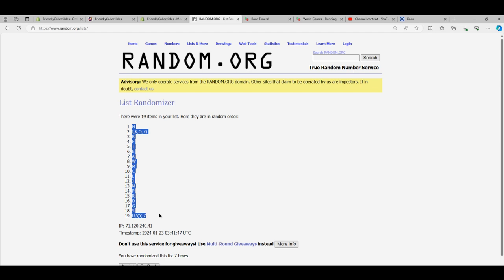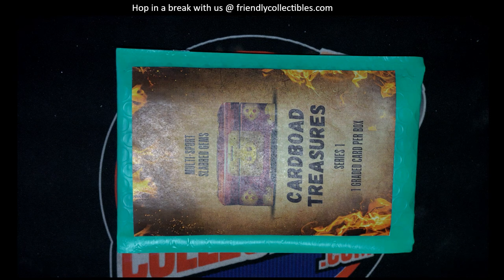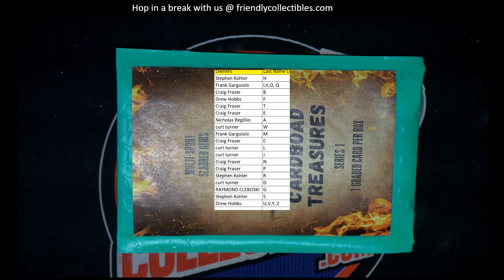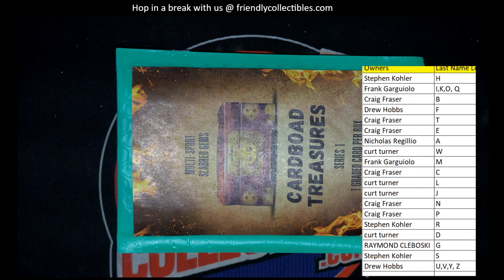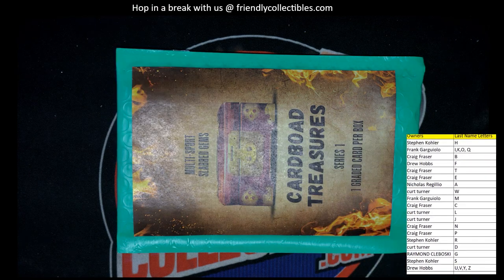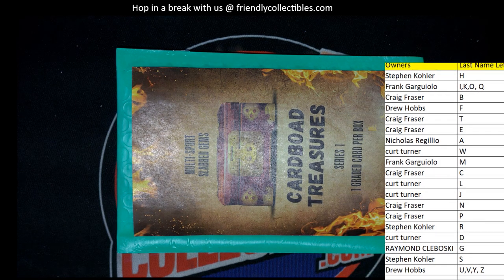Alright, H to UV, Y and Z. Screen trading guys, you can check out your names and letters. Last name letter here — last, hold on, let me fix that, I cut it too close. There we go. And of course guys, these go by last name letter — last name starts with. Alright, good luck, let's see what we get.